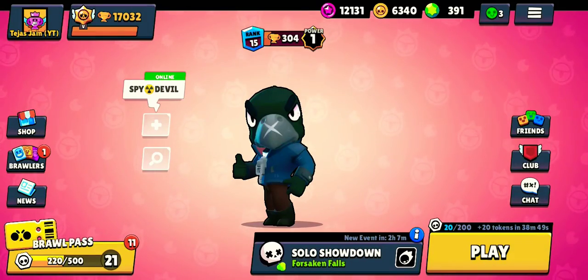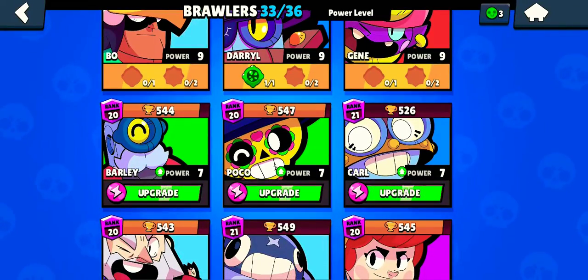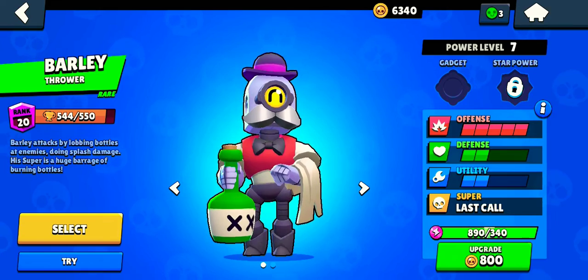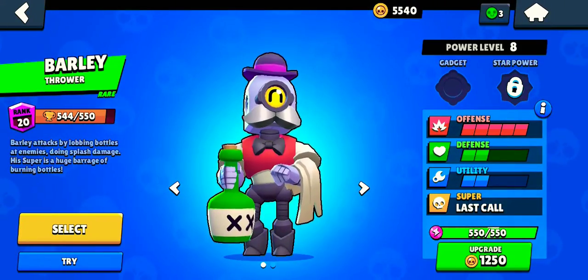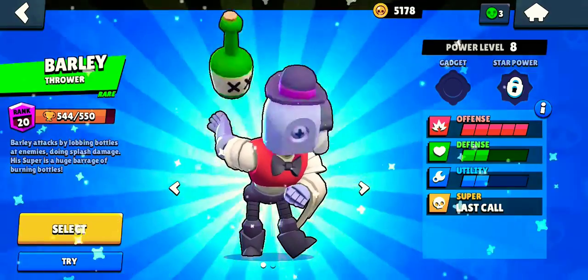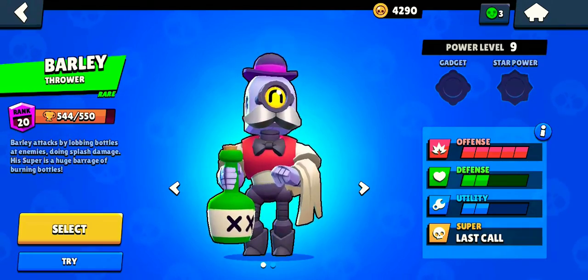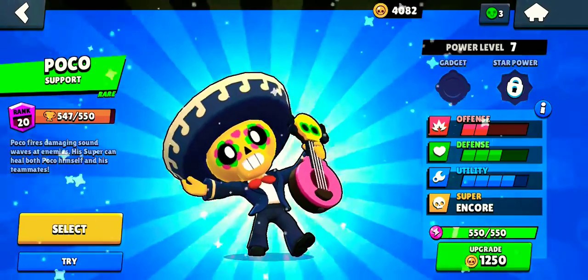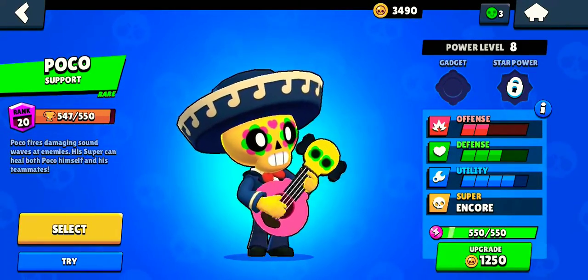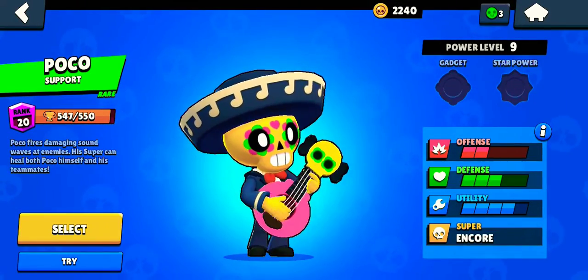Let's check our brawlers and see if any are fully upgraded. Barley has been upgraded to power level 9 — let's go from power level 8 to power level 9. Poco is also fully upgraded, so we'll upgrade Poco to power level 9 as well. Now we can potentially get star powers for both Barley and Poco.